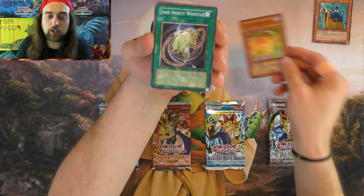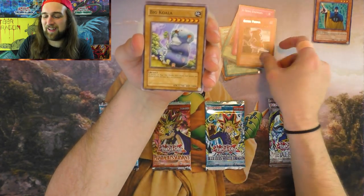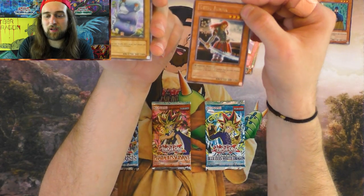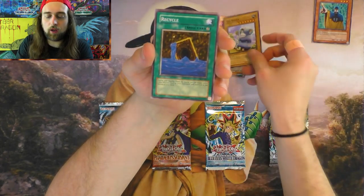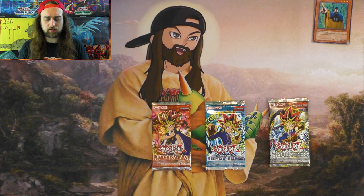We're just going to do Invasion of Chaos. Let's do it. See if we can pull anything broken — BLS, I don't know. Gora Turtle of Illusion, Jade Insect Whistle, Multiplication of Ants, A Hero Emerges, Getsu Fuma — super rare! This is pretty cool. It expands your warrior engine actually because you can search it and it blows up any zombie or fiend, just automatically. Big Kawama, Recycle, Stealth Feed, and Curse of the Forbidden Spell — that's one of my favorite trap cards. It can annihilate your opponent's whole deck if they're playing certain decks.